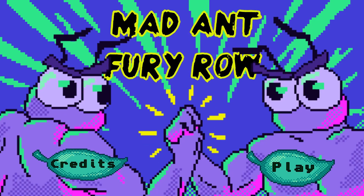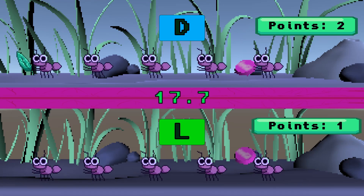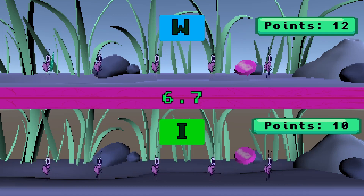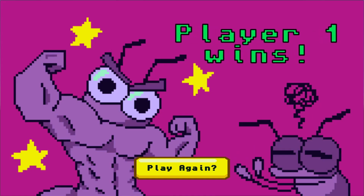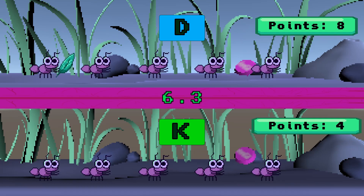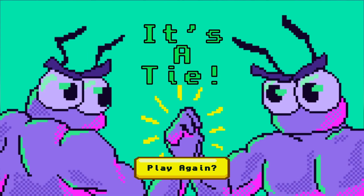We're playing Mad Ant Fury Road. These ants look very mad. Player one will have to tap the keys that show up on the upper part of the screen and collect more leaves. It's a two-player game — I'm both players, so good luck. W-I-D-D-L-W-K-A-S-I-W-I-L-W-A — so you can't press the keys at the same time. Maybe you have to go back and forth. Player one wins! So it's a competition. Sometimes the key presses aren't counting, which is odd. I like the graphics, though.